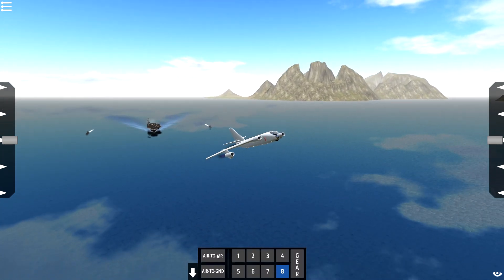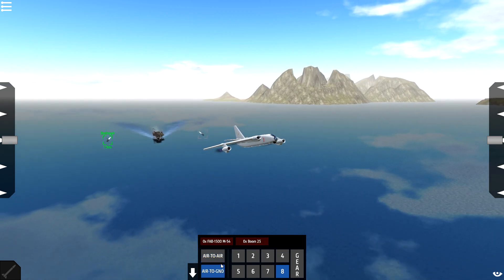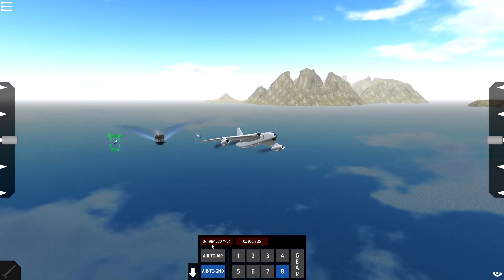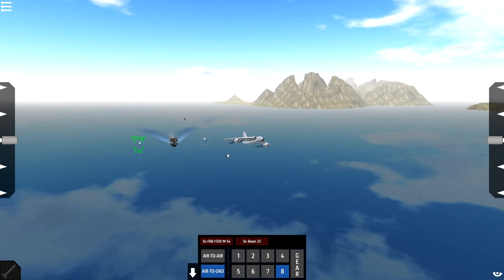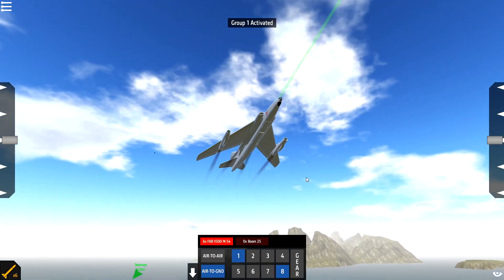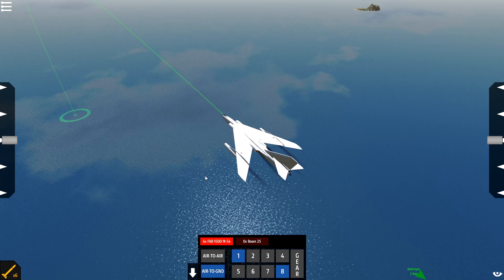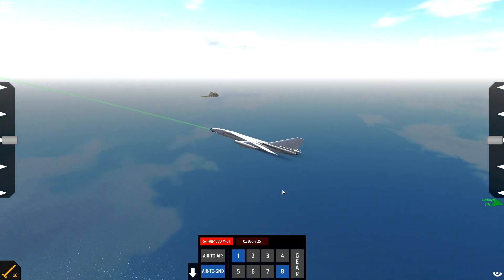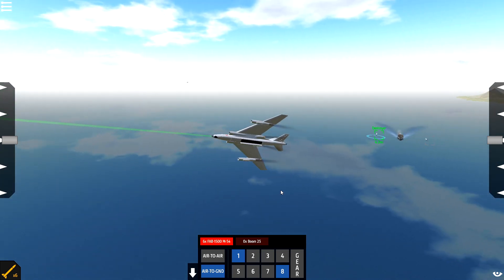So if we go in here and we go to air-to-air, we've got no air-to-air weapons. But if we go to air-to-ground, we've got some things in here. If we press 1, we open up the bomb bay doors. There we go — that also unlocks six bombs. So I'm actually going to go ahead and turn around and we're going to start a bombing run.